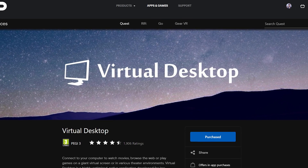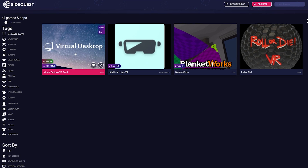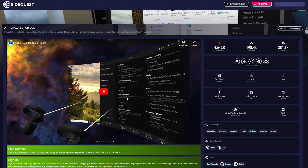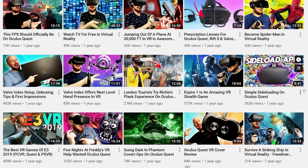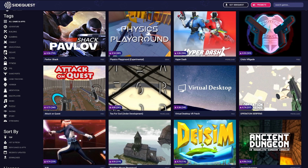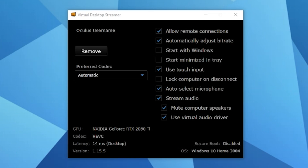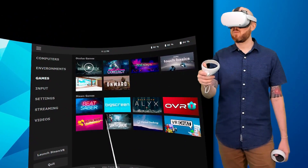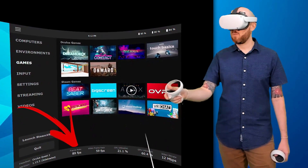To get Virtual Desktop working, buy it for $20 from the Oculus Quest store, then install the PC VR streaming patch by sideloading it using SideQuest. I won't go into sideloading in depth here, but there's a full guide on the channel for Quest 1 and the principles are the same for Quest 2 — I've linked SideQuest in the description. Once set up, install the Virtual Desktop streaming app on your PC, run the app in the headset, and you can access games from both Oculus and SteamVR directly from the Virtual Desktop menu.